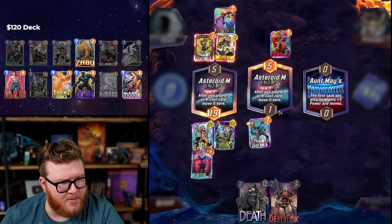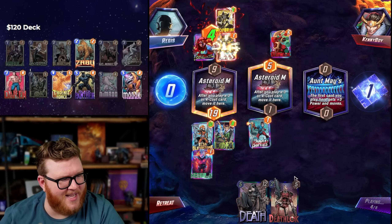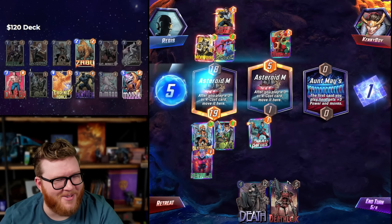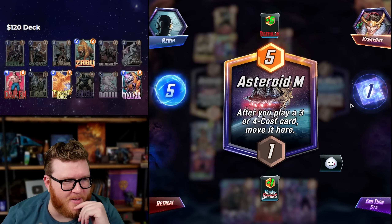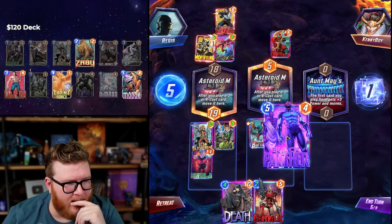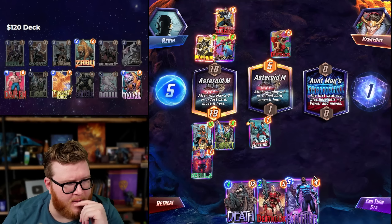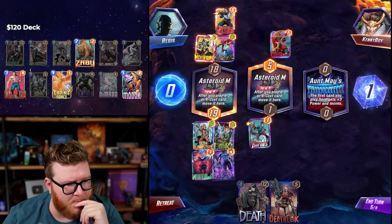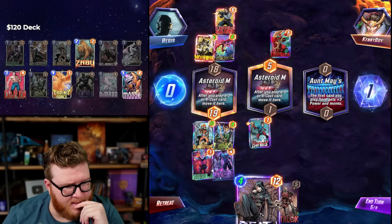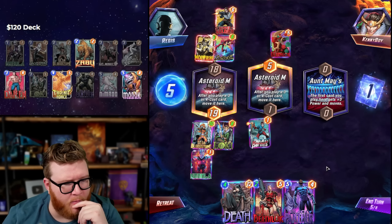I don't know how these are about to resolve — Asteroid M and Asteroid M: where does this Deathlock go? Does he go mid or left? I don't think we even bother with that right now. I think we just make this Black Panther and then try to win with Death and Deathlock. We're already ahead — it is definitely a little bit of overkill, but I don't know that the opponent's gonna want to abandon this.